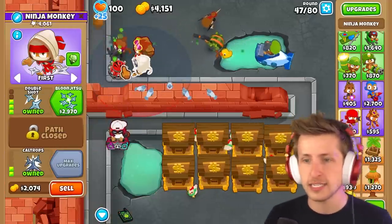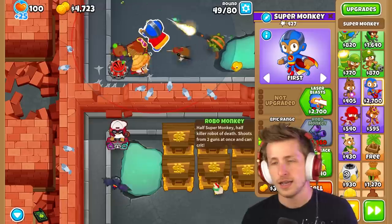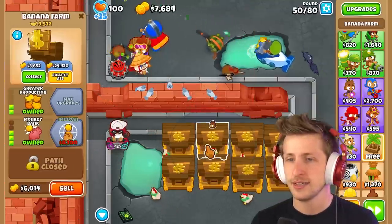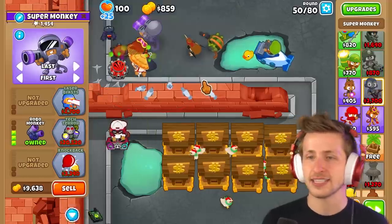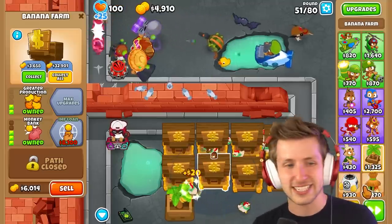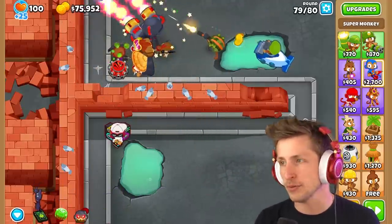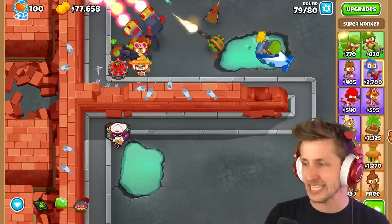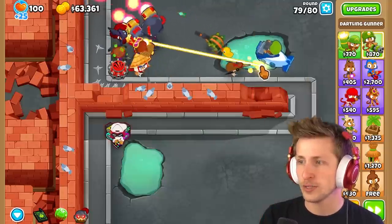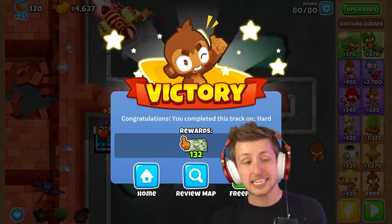The setup is decent. Let's collect all and just buy the anti-balloon gunner for round 80 — that is a ridiculous amount of money. We can almost buy a Ray of Doom too. Let me just sell these guys and get the Ray of Doom. This class makes it really easy. Now it's time for us to try out the Necromancer class.